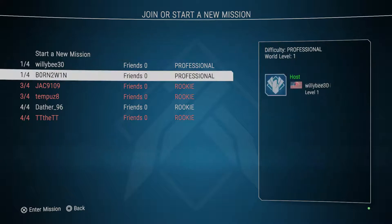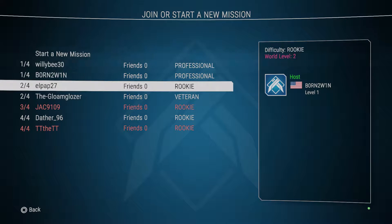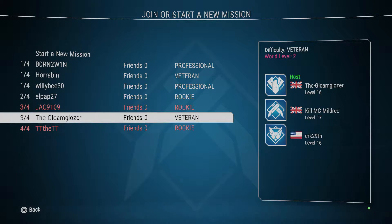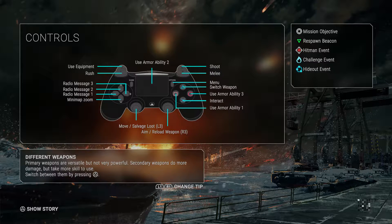Let's start the battle - Alaska: Blood on the Ice. We're gonna play with some guys from Germany. I want to play on Rookie difficulty. Now I can see the controls: shoot, melee, switch weapons, use armor abilities one through three, interact, aim, reload, move.